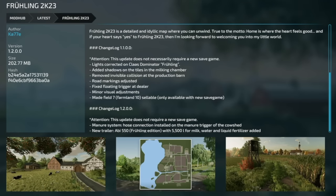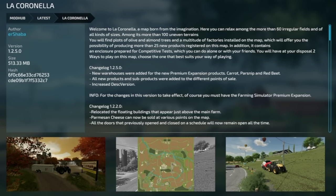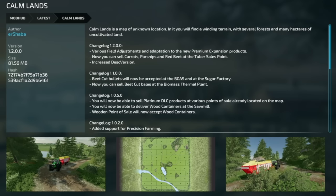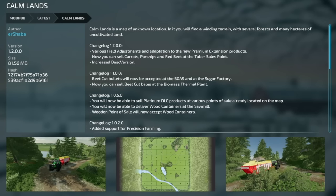We've also got a couple of map updates for all platforms. Frueling 2k23 version 1.2 — this update does not require a new game save. The manure system host functionality has been installed on the manure trigger of the cow shed, which is a PC-only feature. A new trailer has also been added: the AB550 Frueling Edition with 5,500 liters for milk, water, and liquid fertilizer. We've also got updates to La Cornella and Comlands, both by Shaba. La Cornella version 1.25 added new warehouses for premium expansion products, all new products and subproducts were added to points of sale. Comlands version 1.2 has various field adjustments and adaptation to new premium expansion products — you can now sell carrots, parsnips, and red beet at the tuber sell point.